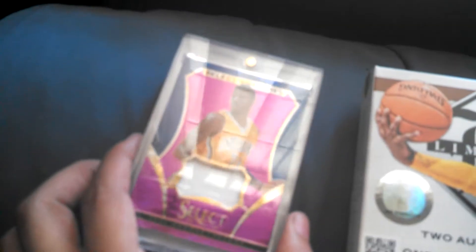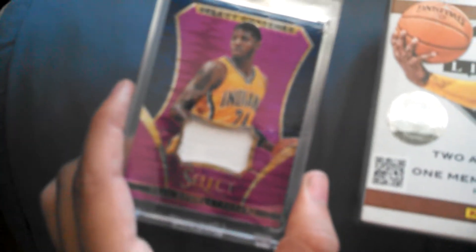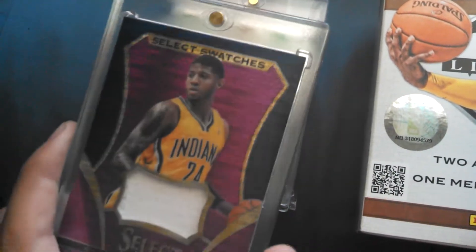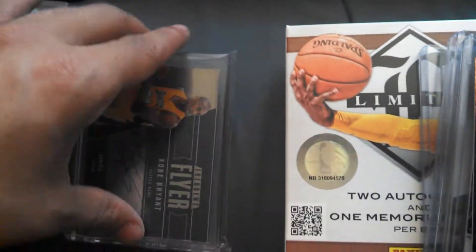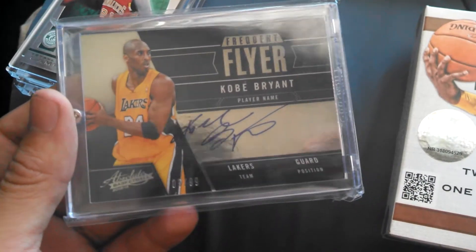The cases are really nice — a case for the Paul George, a case for the green auto, really nice for the Canberra Russell, and then I bought a screw down for the Kobe auto so nothing can get to it now.